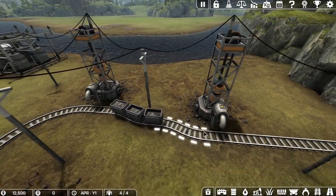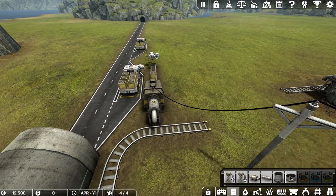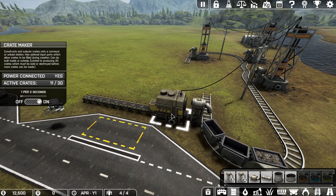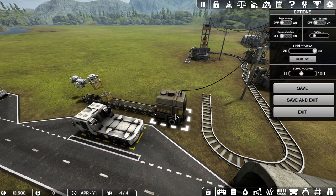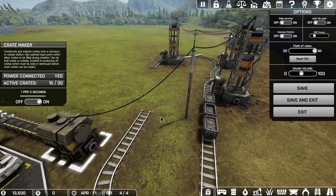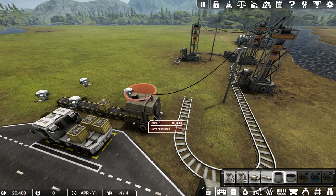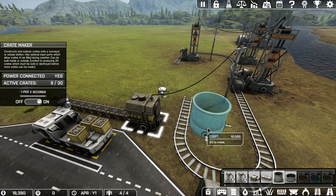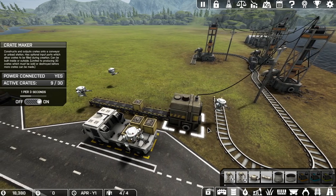These unload stations are not being emptied properly, so that's a problem. We can make these containers to store things. We'll probably have to tear some of this down to put in a container. Let's get rid of this and let the resources come out so we don't waste any. The crate maker's making crates one per three — it's got a bunch of active crates coming out, so that's fine. I'll move this down and put a container right there.